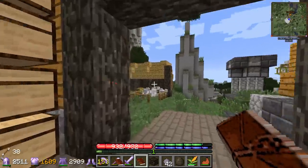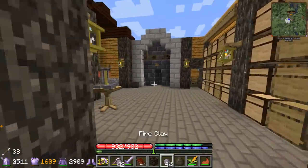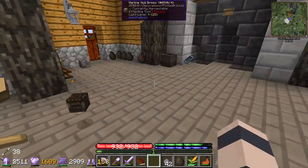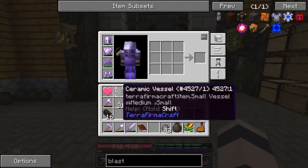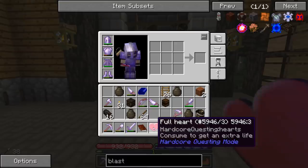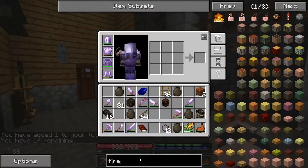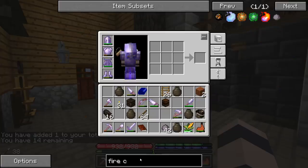They want us to make the pig iron, so we need the thing set up before we can do that. On its own, this block doesn't do anything - we need a structure to go along with it. So let's get to making that now. First off we need fire bricks.